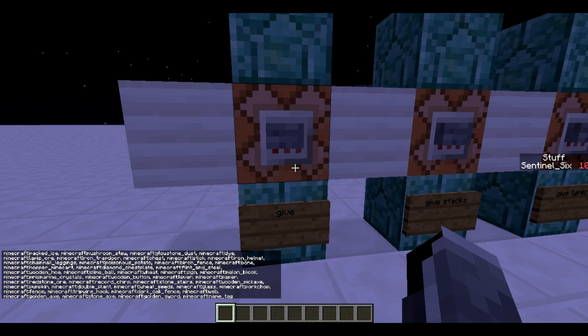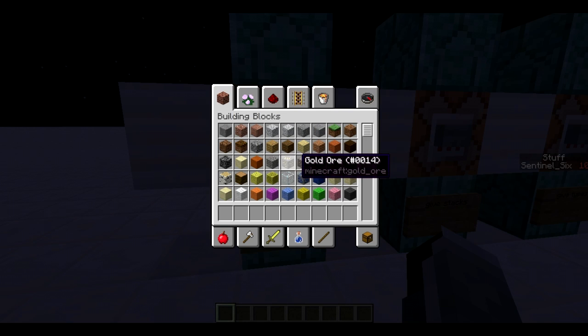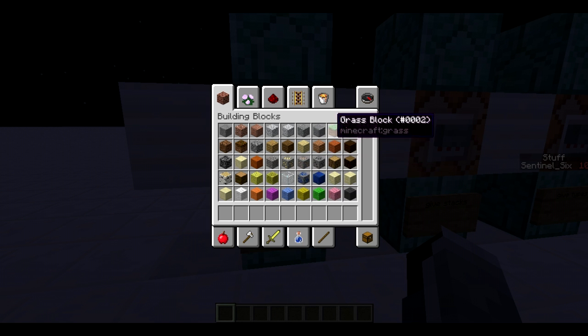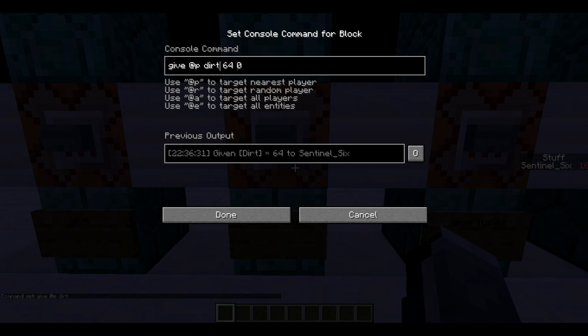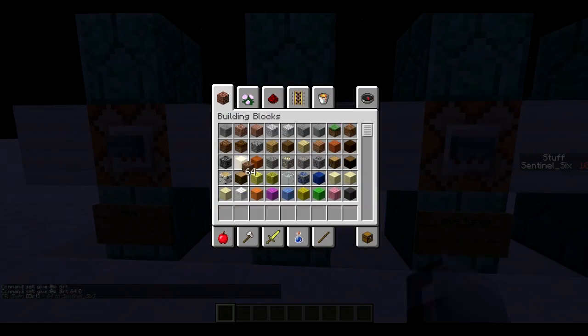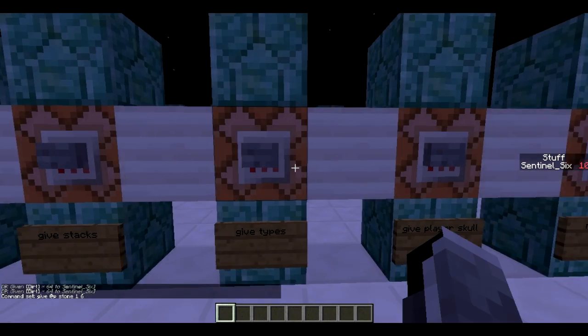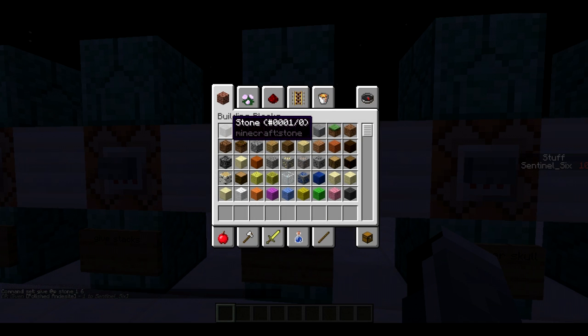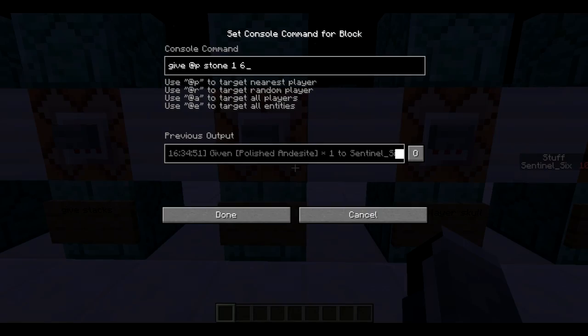If you don't know all of the IDs, you can see them below the block. I used F3+H to get this — so F3+H on your keyboard, though it may differ on MacBooks. Next, we're going to give a stack of items: /give @p dirt 64. With certain IDs there are several types — for example, with stone, the last number is the type: stone 1 6 gives you polished andesite. The same goes for wool, and that's how you get those block variants using that last number.